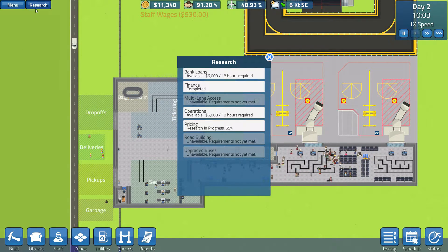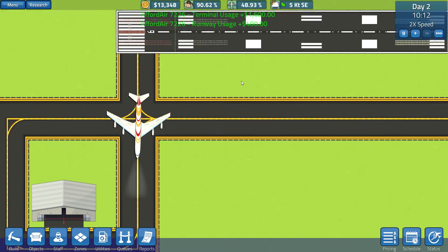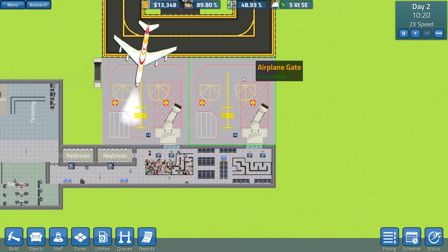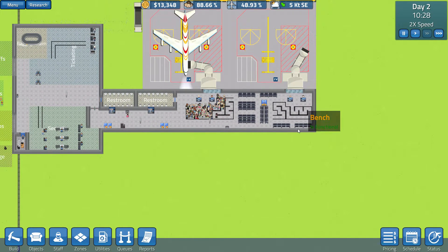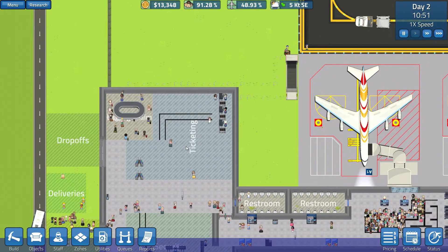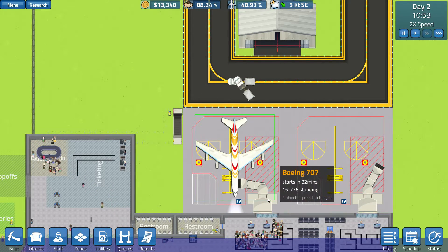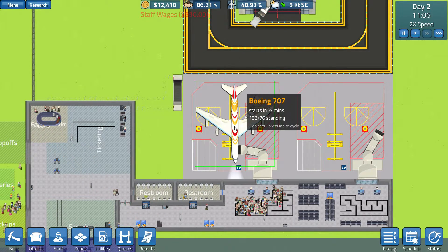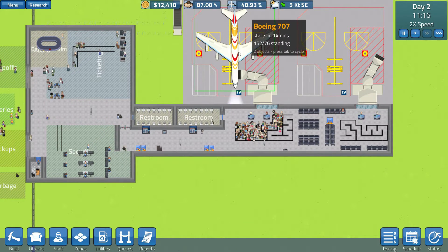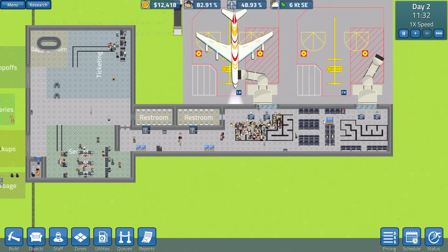Here comes our first plane in. We're 65% towards the pricing change, so that's good. I kind of would like to get the pricing change done before we bring in additional airlines, because some of them won't like when we raise our prices. So I'd rather see what the effect is going to be before I start assigning new planes. You can already see both baggage cars are out there, so that's kind of cool — you don't have to wait for this one to finish for the other one to start. It's just going to get loaded and then sit there for 20 minutes.